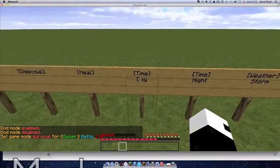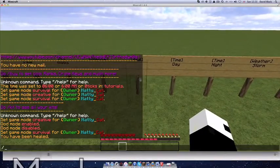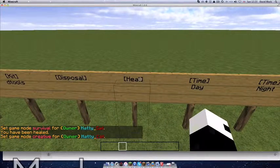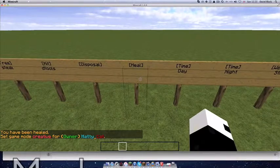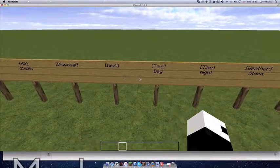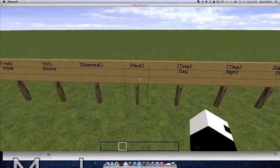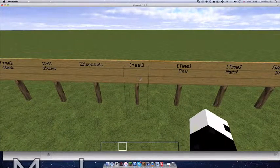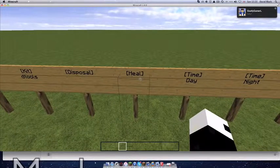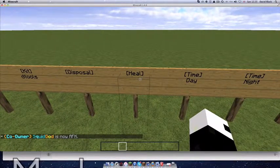If I click the heal sign, I will get fully regenerated. Underneath it, if you want to give it a cost so people can buy it, all you need to do is put the cost in. I haven't put a cost on any of these, but you can do that — it's really easy. You can do it on most of these signs. There is a cool website which I will put in the description that will show you every single one.